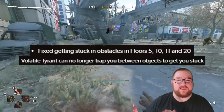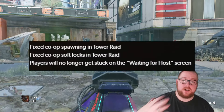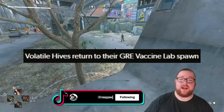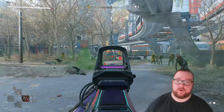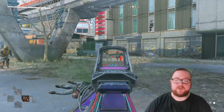There were also some bug fixes with the tower raid, like fixing getting stuck on certain floors or from a tyrant. Co-op fixes were mostly tower raid fixes, but also addressed getting stuck on the waiting for host screen. For gameplay fixes, volatile hives have been returned to the GRE quarantine lab so they can be found there again — this is something I've gotten several comments about on one of my earlier videos, so those should start spawning again.